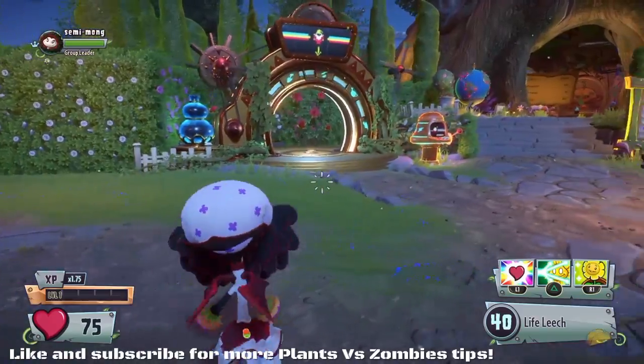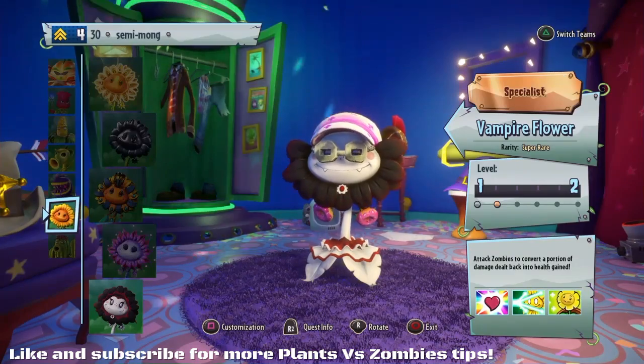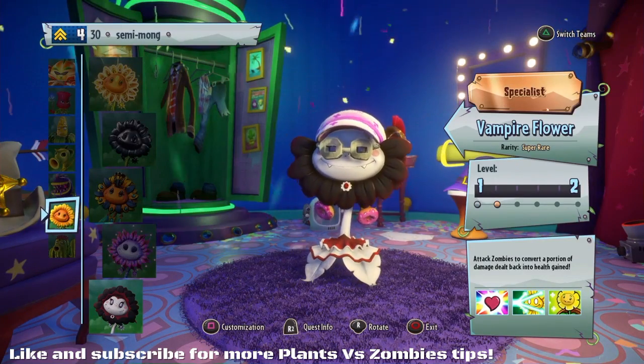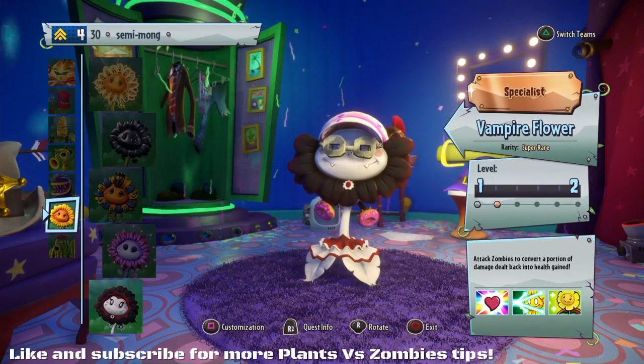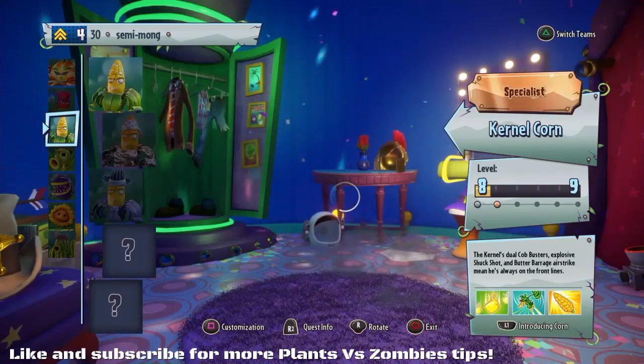Today's tips are for Team Vanquish, which is just Team Deathmatch. The first tip is to not pick low-health characters. This is just a general rule of thumb. You're playing Team Vanquish, you want to have a fair amount of health.